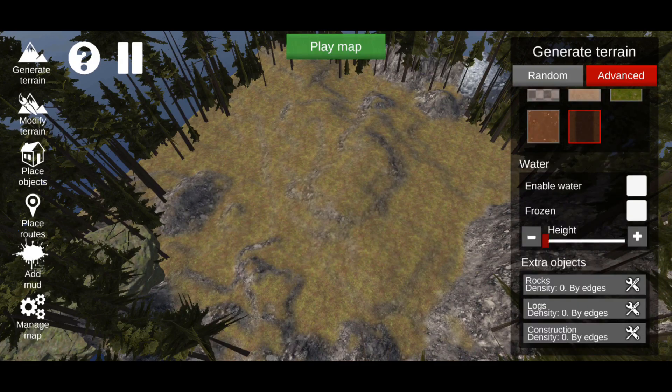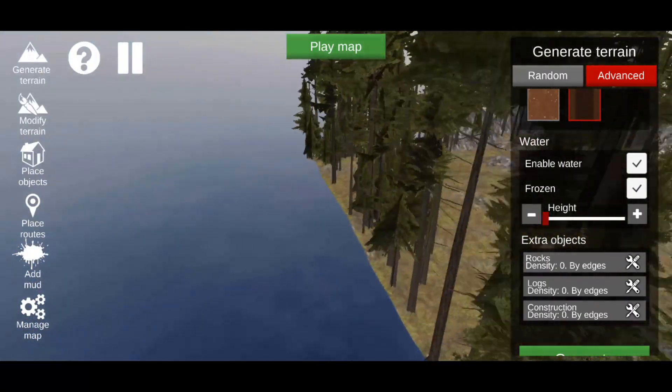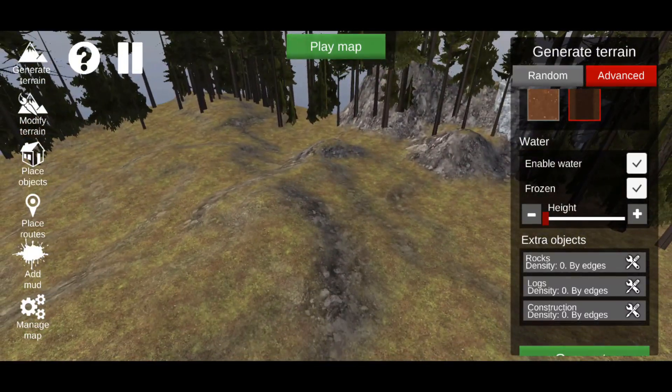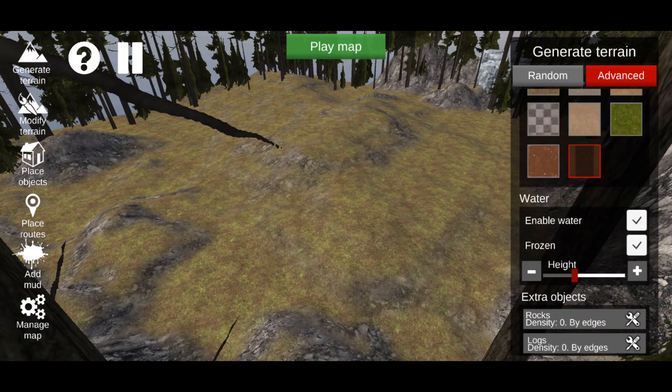In the Water section you can enable water and make it frozen or not frozen. The only thing about frozen is it doesn't actually behave like the frozen Woodlands map — you can't drive on top of it properly. If you're wanting to do a mud hole I'd suggest frozen so you can't see through the water and the mud hole looks more treacherous. We're going to enable water and bring the height up.